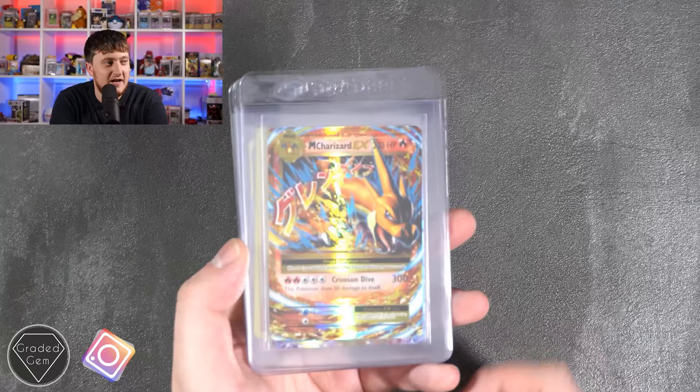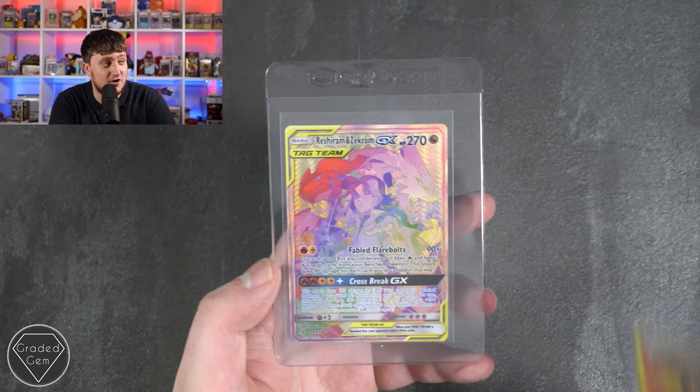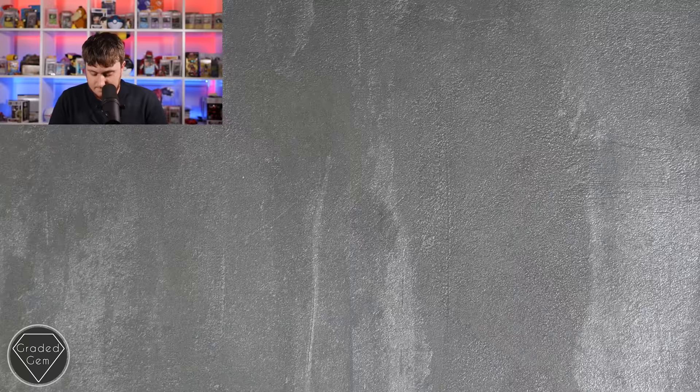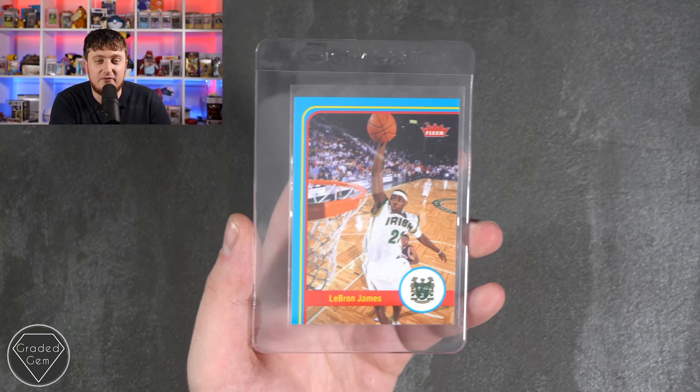Jack, you're up next. We've got the Mega Charizard EX, the Mega Blastoise EX, a Charizard Reverse and then the Charizard Holo — let's pray for a 10, don't know when it will come but I think it will eventually. And then we've got the Reshiram and Zekrom GX from Cosmic Eclipse with those beautiful, beautiful colours. Then we've got LeBron James and an older LeBron James card from Flair — thank you very much for choosing Graded Gem for this submission.